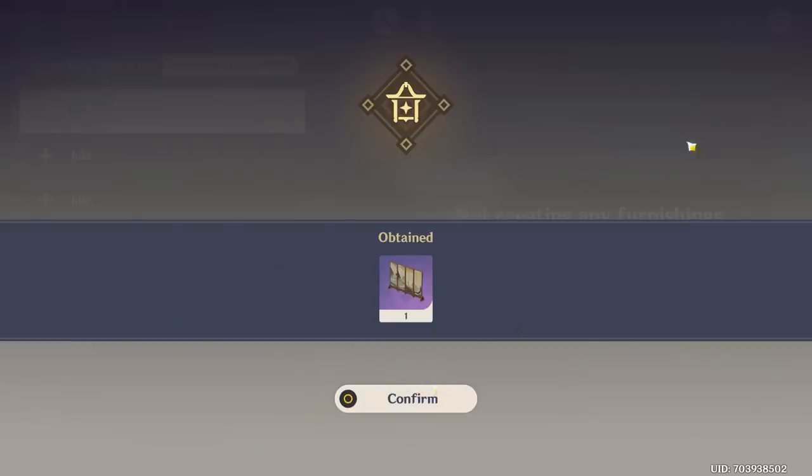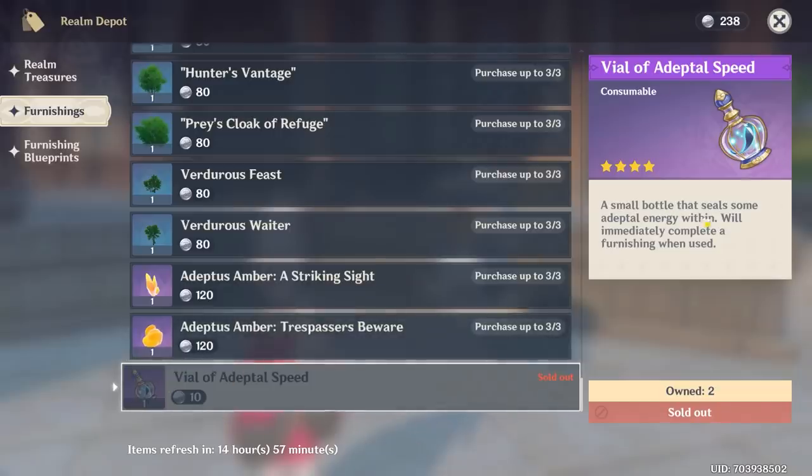Quick tip I forgot to mention: make sure you are buying the Vial of Adaptal Speeds. You can buy five of these per day, so make sure you're buying five a day. If you're not, you're just losing out — these are probably the most valuable resource you can spend your coins on.